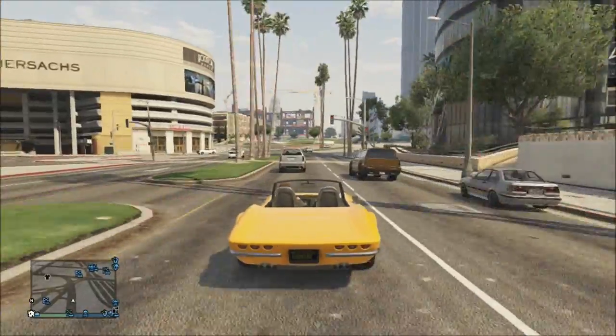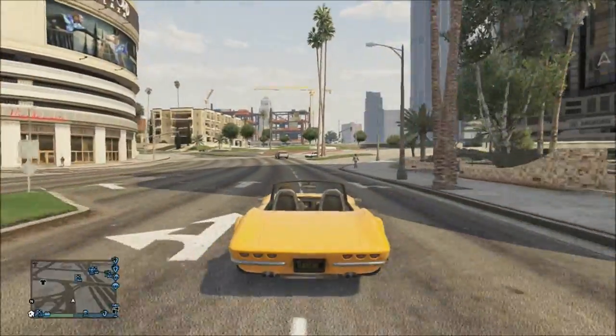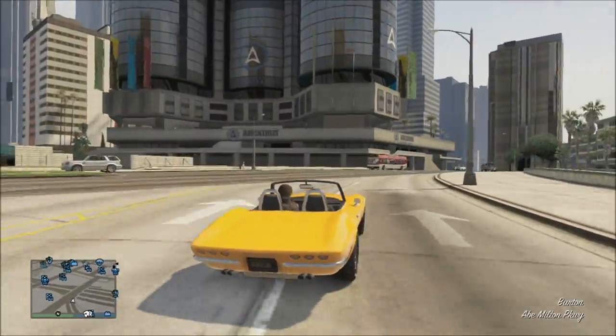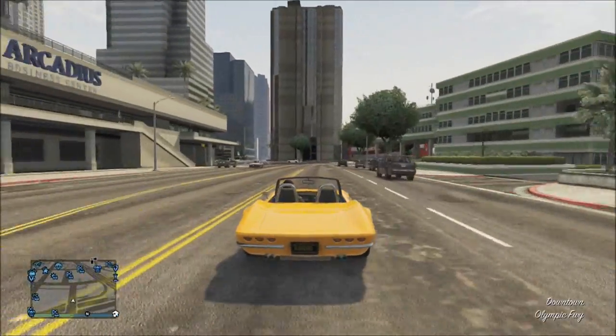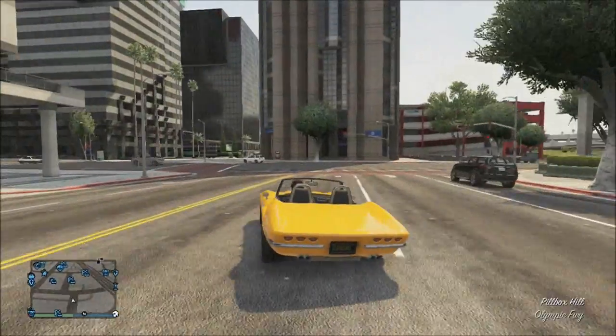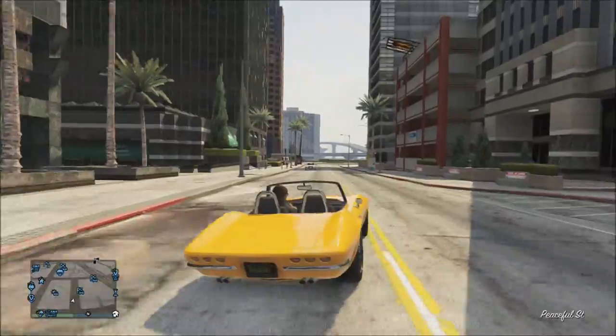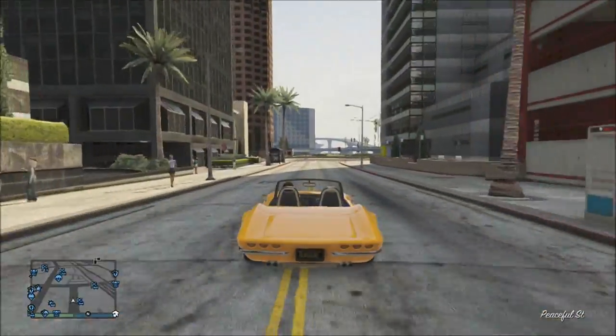The next pro is the Coquette Classic sports car. Both varieties — the Hard Top and Topless, which is my favorite of the two. The con I would say about the Coquette Classic, despite the fact it's an awesome sports classic, the price tag is kind of high. But that's par for the course for all the vehicles in the Flight School update.